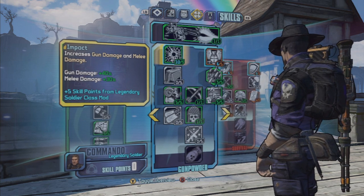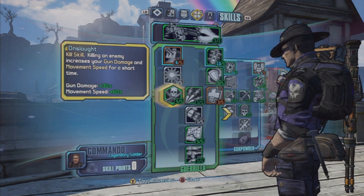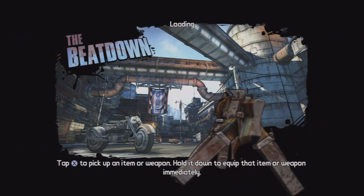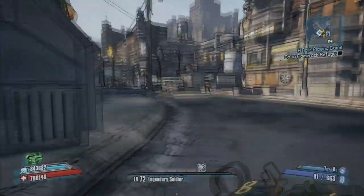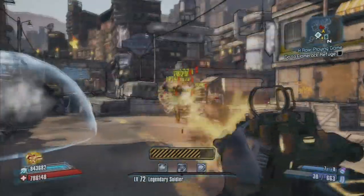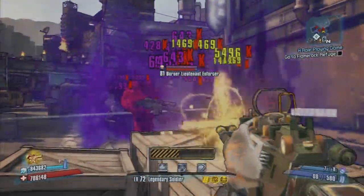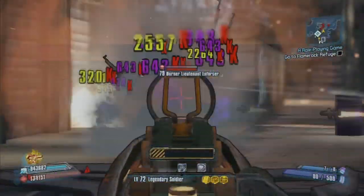I decided to ignore the assault rifle magazine size increase skill. Although it's effective for certain assault rifles, the Ogre already has a large magazine — mine is around 81 rounds — so I don't really need that increase, especially since I have plus 80 percent reload speed. The Ogre starts shooting slow and gets faster and faster, so reloading stops that momentum. A larger magazine lets you maintain maximum rate of fire longer, but I'd rather spec into gun damage than magazine size, and I had no problems with it.